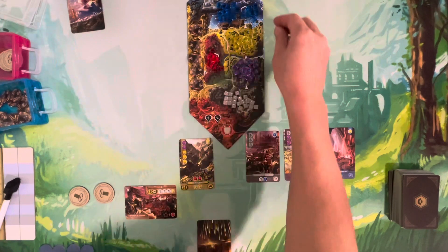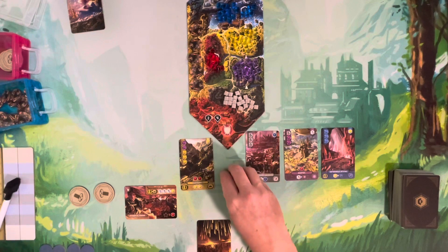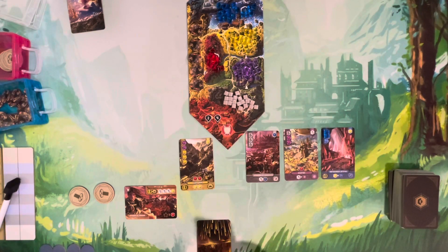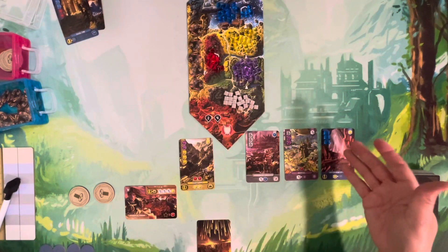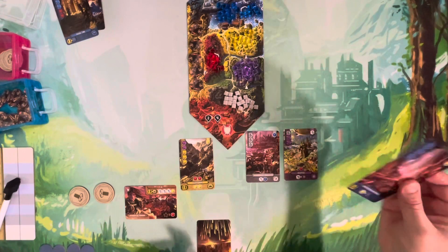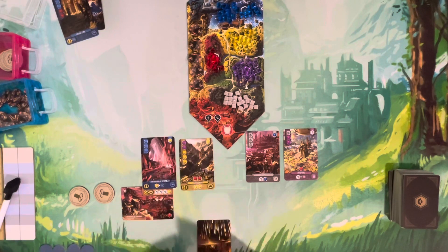When you recycle a card, you discard it and gain the resources shown in the corner, then place them on a card. Once a card is completed, you remove the resources and place it on top of your duchy — that's your starting character. In It's a Wonderful World it was called a civilization; in It's a Wonderful Kingdom it's a duchy.